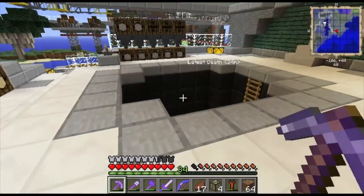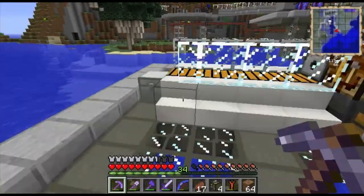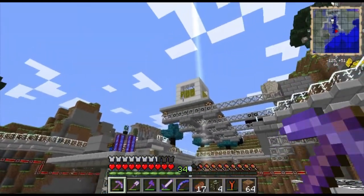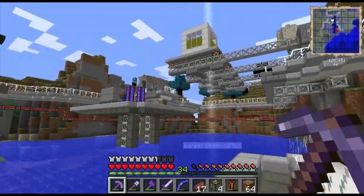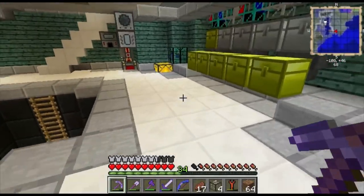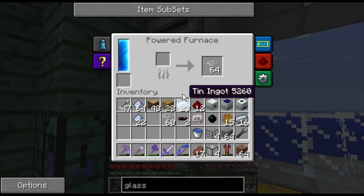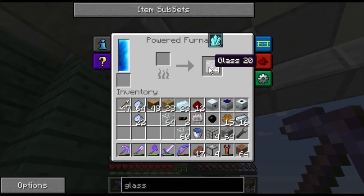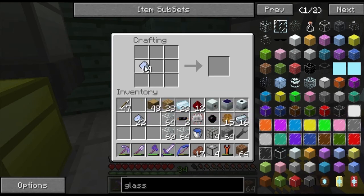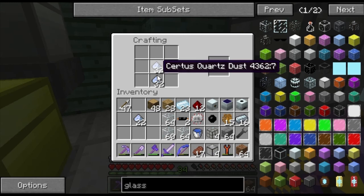Hello guys, welcome back to another episode of Scrotitus Plays Feed the Beast. How are you guys doing today? We are hanging out at our base as usual. We've got big plans today. Last episode we finished our track and we were going to work on getting the creosote oil out of the tank and into our factory for track making, but we're not going to do that. I've become sidetracked - I thought it would be kind of cool to make myself a jetpack, and I realized that you need a lot of rubber. So we're going to be working on how we're going to get more rubber.